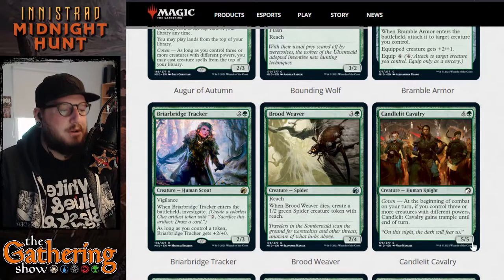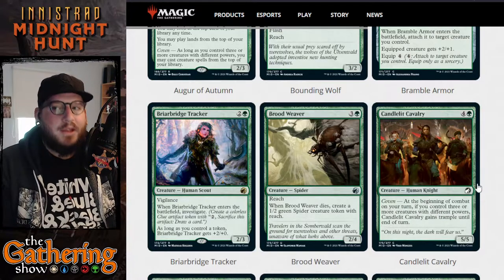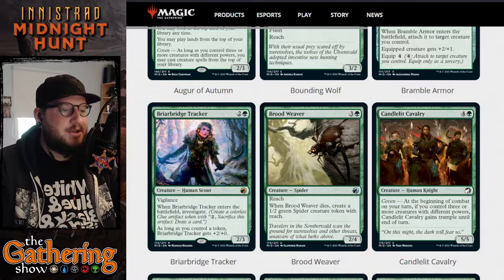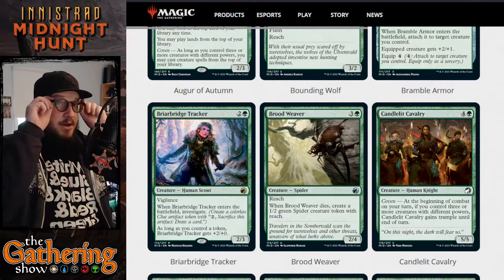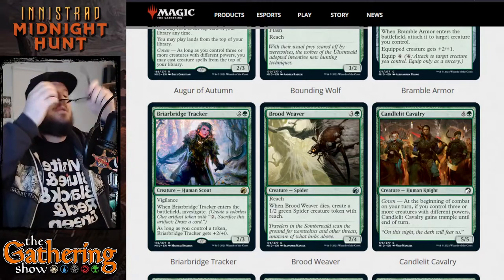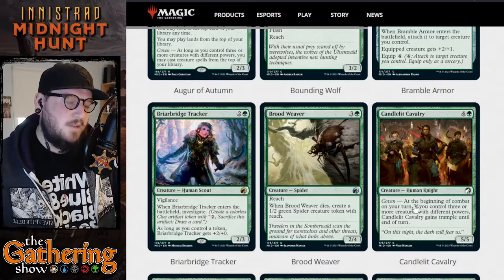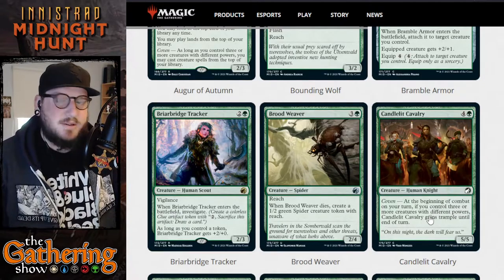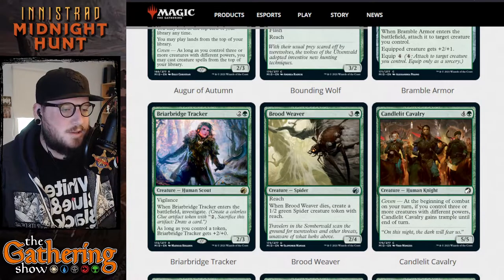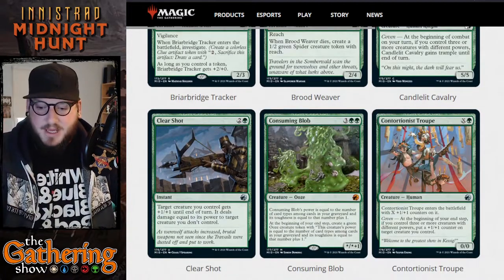The next green card is Candlelit Cavalry — for four and a green you get a 5/5 human knight creature with a coven ability. Coven: at the beginning of your combat on your turn, if you control three or more creatures with different powers, Candlelit Cavalry gains trample until end of turn. This would be really powerful especially because it's human — if you're playing a white-green deck there are lots of white cards that buff human creatures, and this one gets trample.